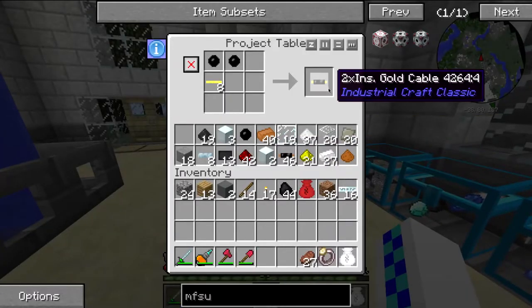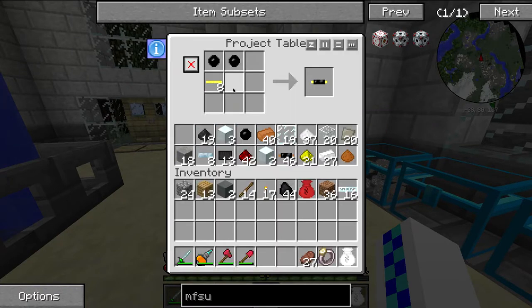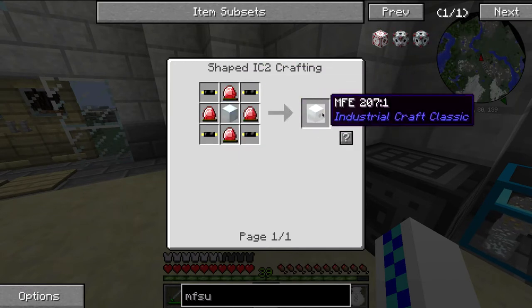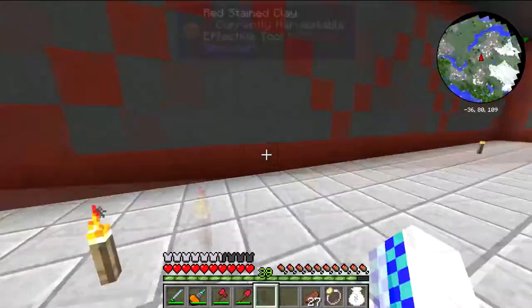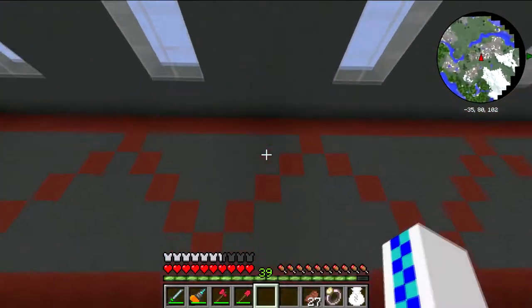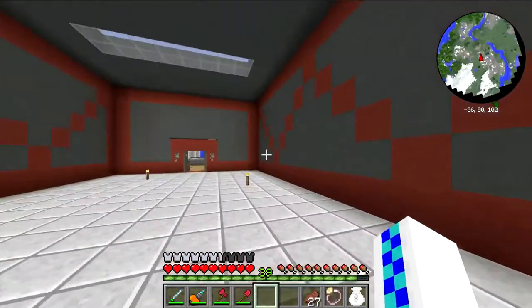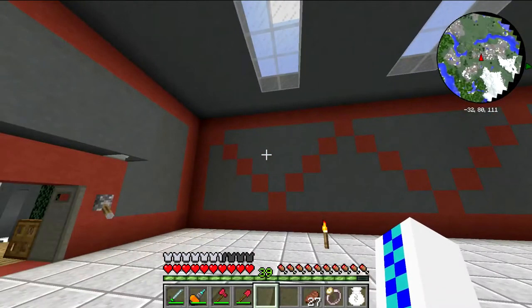So what I'm trying to build is the MFSU right here, which needs six lapatron crystals, one MFE, one advanced machine block, and one advanced circuit. Lucky me, I have most of these things prepared already. I need four of them, so I'm building an MFE from scratch because I'm going to leave those two to put down on the ground. The plan is I'm going to put MFEs maybe just one in the middle here. And they're going to be fed by these two MFSUs here, and then this is going to feed power to the rest of the machines in the area. That is the goal.